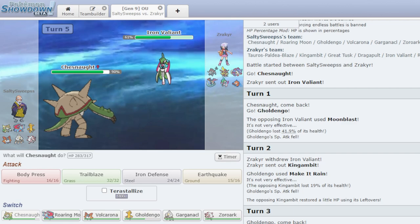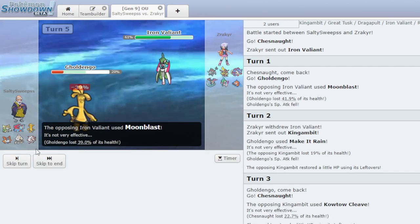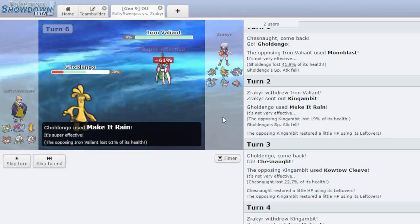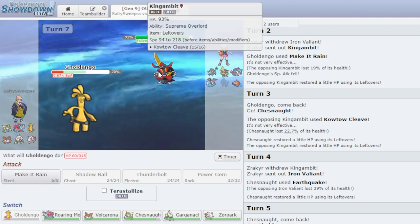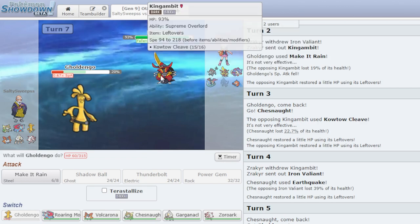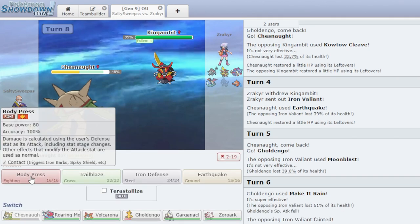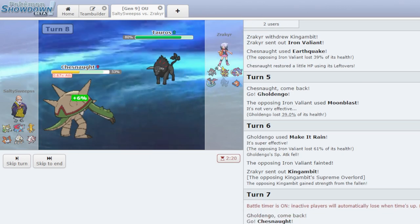I'm going to guess he goes into Iron Valiant and Earthquake. Goes into the Iron Valiant — this should do like 60%... not 60. Interesting — I thought this would do a lot more. Let's switch back into Goldango. We do outspeed with the Scarf so I only have to take one hit, then we can Make it Rain again. Make it Rain — we outspeed the Iron Valiant and get the knockout. Goes into King Gambit now. I'm going to switch into Chestnut — I like having the Scarf in the end game. He gets Iron Head. I think I want to go Body Press here. He switches into Tauros — we get 20% solid chip.